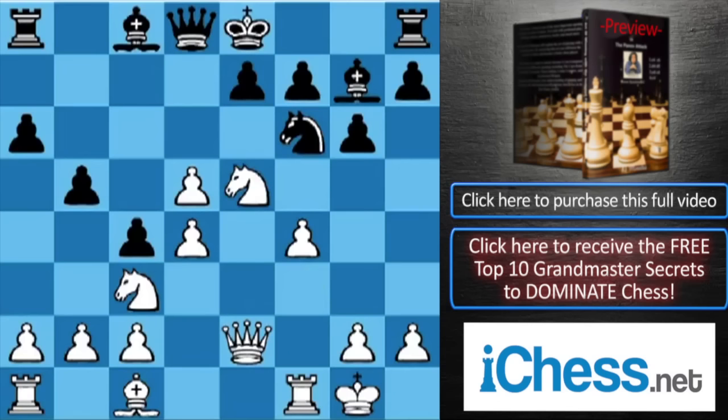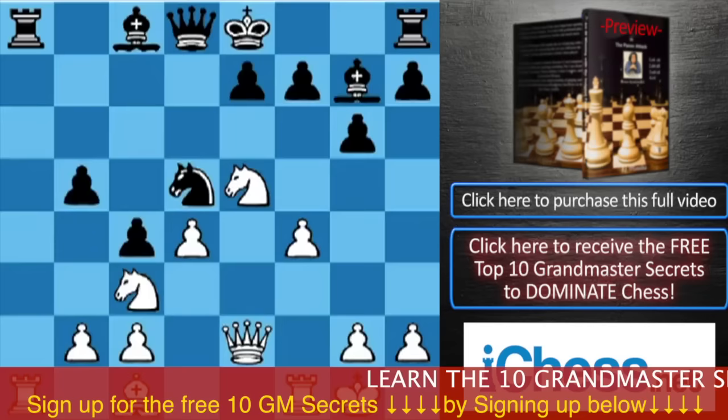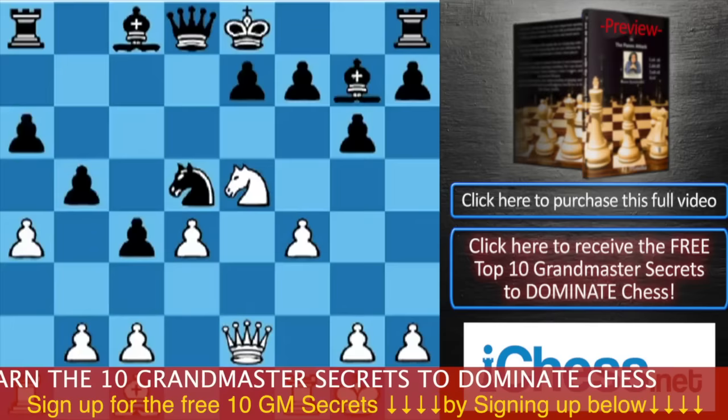Black is going to get the d5 pawn back. We go Ne5. Knight takes d5. After Nxd5, we could go Nc6, which I don't recommend. The correct move is a4, attacking the b5 pawn, because after axb, axb, the rook on a8 will be on the a-file. Black should play Nxc3, pawn takes c3, and Bb7.